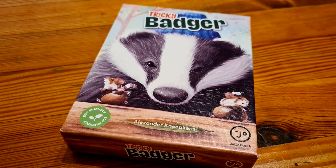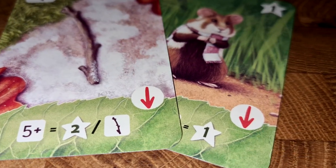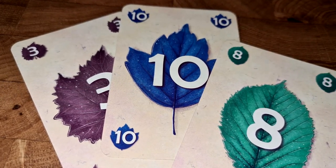Trick-taking games predominantly try and see you winning tricks, which is effectively everyone playing a card into the middle of the table and you trying to have the highest card. There's a bit of a twist in Tricky Badger though — you are sometimes wanting to play the highest and sometimes trying to play the lowest card. So in this, you are playing the strongest card, as some will want you to play a high number and some will want to play a low number.